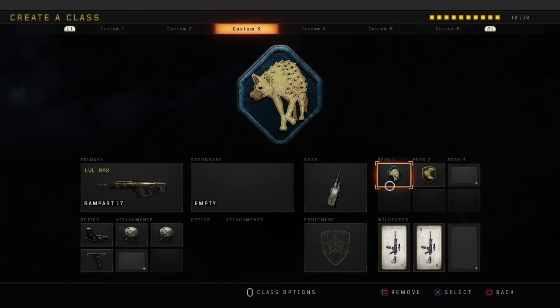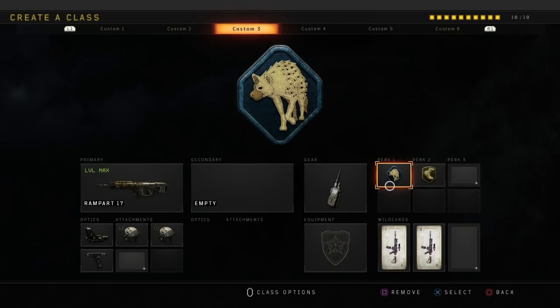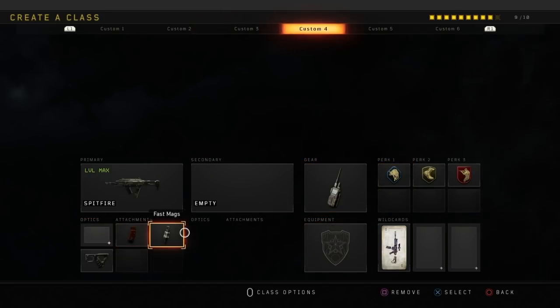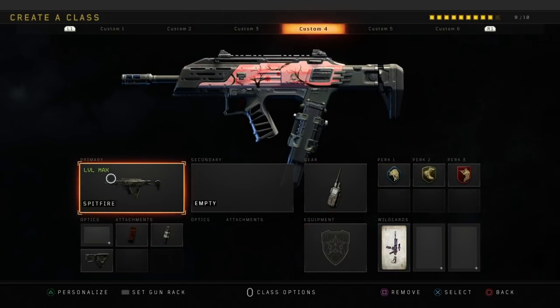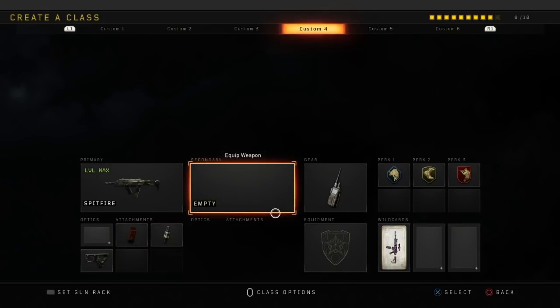The next class is going to be the Rampart with reflex, high caliber one and two, and grip, with the same gear. High caliber one and two is the secret with this weapon — if you get a headshot you'll mount them in like one bullet. It's absolutely insane.